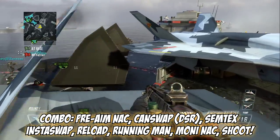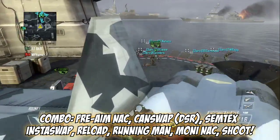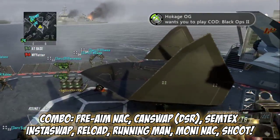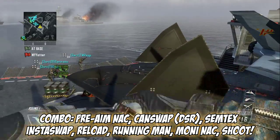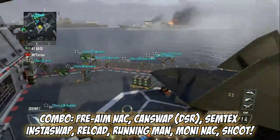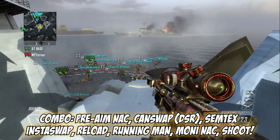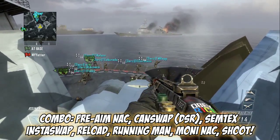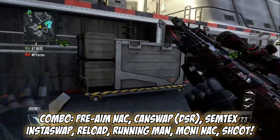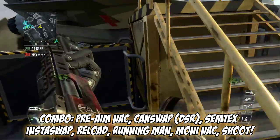So: shoot, it's a swap, then press X — as you can see it reloads. Right out of that, when you sprint, semtex cancel, or whatever you do to stop the reload, you can shoot again immediately. So you do the pre-aim shot, it's a swap, press X, then you want to do the running man, and then knack again — which is shoot Y-X — and shoot right after that.